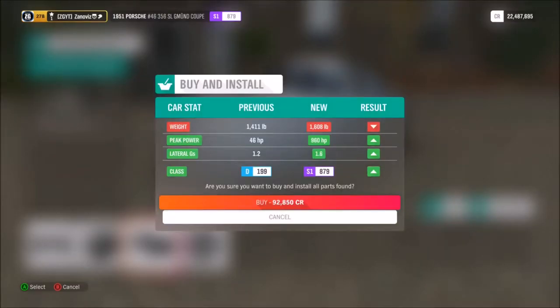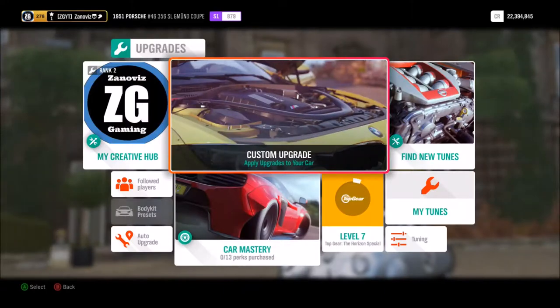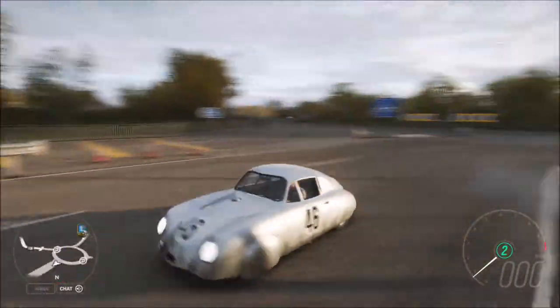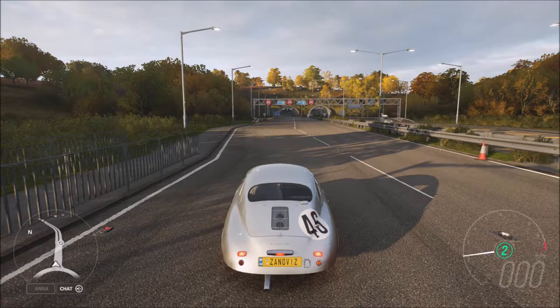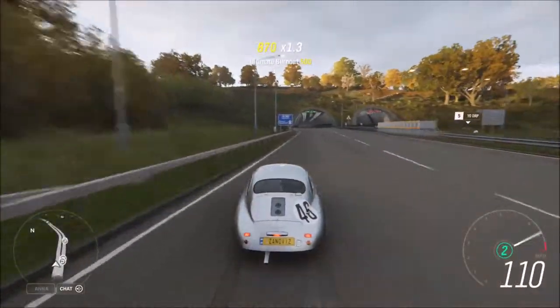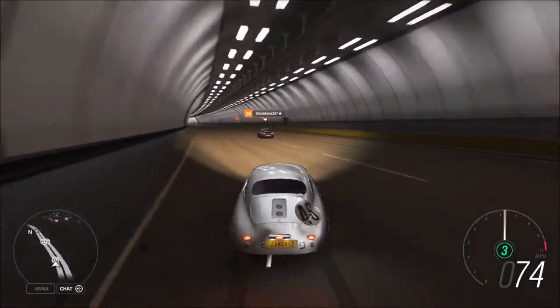That should be it — let's install the setup. We're putting out 960 horsepower. I don't know how we weigh more with the upgrades, but whatever — we have 960 horsepower in about 1,600 pounds worth of car. Let's go see what this thing can do. We're going to take it down the speedway first — the highway, speedway, expressway, whatever you want to call it. I want to see what the top speed is now. I'm gonna start in second gear — there we go, launching at 6,000 RPM.